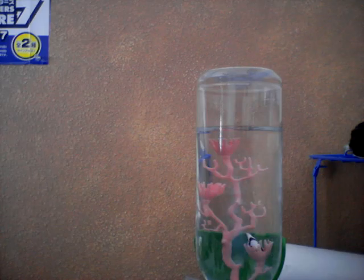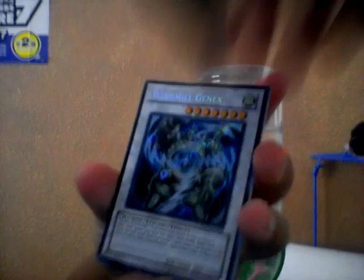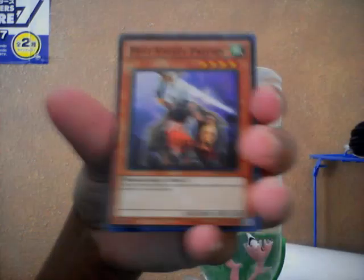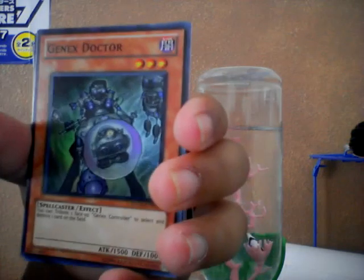Hidden Arsenal 2. Windmill Genix. Ally of Justice Enemy Catcher. Natura Rose Whip — good card. Mist Valley Falcon. Genix Doctor.